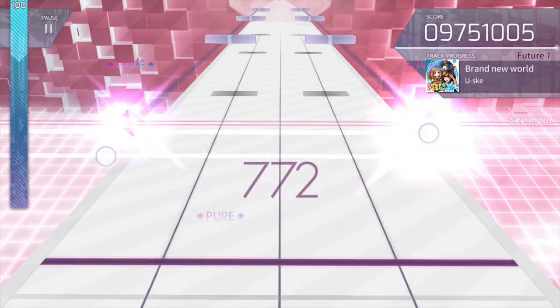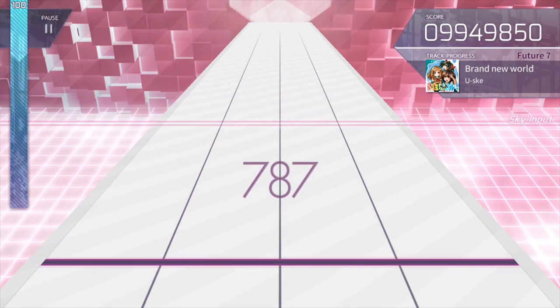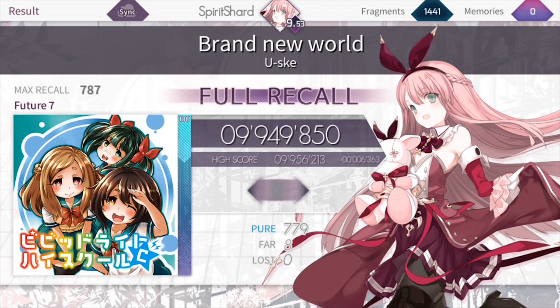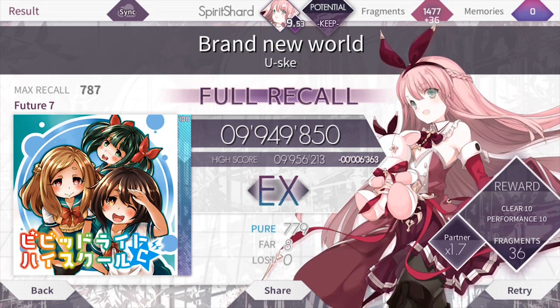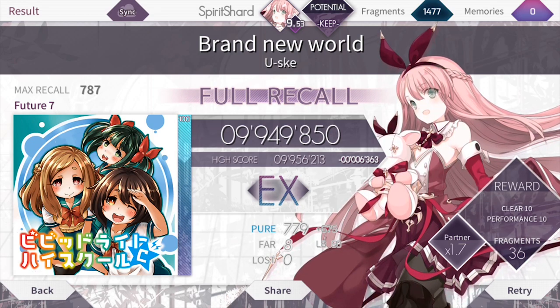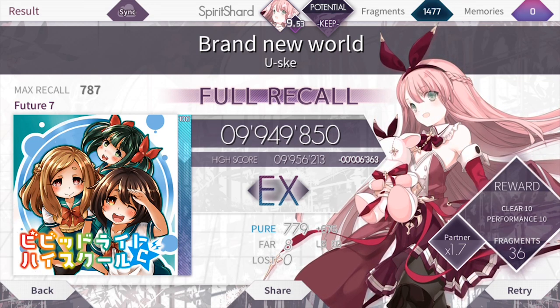Talking about some of the notes, when you actually see me hit notes, you'll notice it says 'pure' there, and it also shows 'late' and 'early.' There are different timings where you can actually hit the buttons — you don't need to be 100% precise, unless you're going for score. Basically what you can do is you can hit a pure note, and you can hit a 'pure pure' note which gives you an extra bonus point. There's a window where you can hit the notes, and if you hit the note anywhere in there it'll count as a hit. If you miss it, it'll count as a loss. I didn't miss any on this run, which is actually pretty nice — I did 100%.